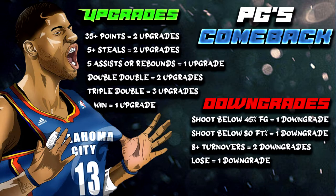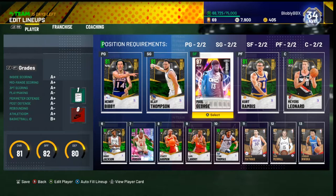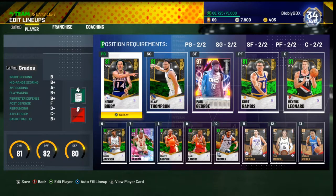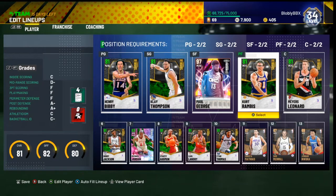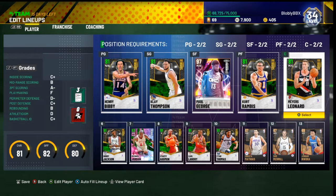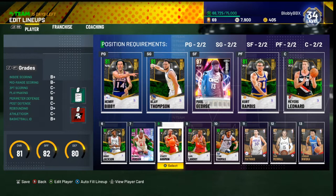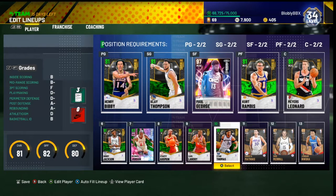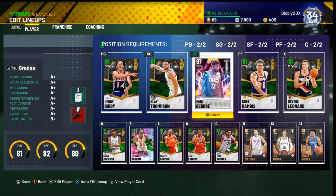Let's transition to the team screen. For people who didn't watch the first episode, this is the team we're going with for Unlimited. At point guard we have Henry Bibby, shooting guard Klay Thompson, small forward Paul George, power forward Kurt Rambis, center Myles Leonard coming off the bench, Bobby Jackson at the one, Michael Jordan at the two, Stacey Augmon at the three, Carl Landry at the four, and Etan Thomas at the five.